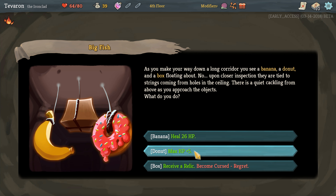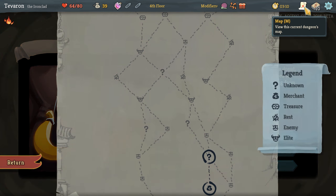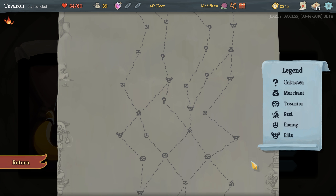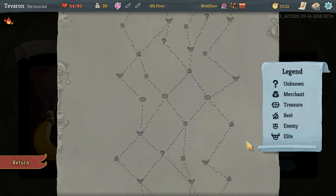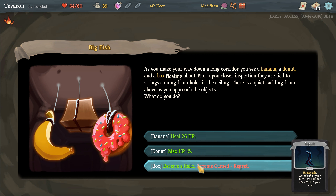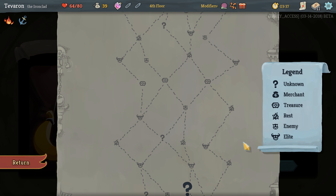We could get five max HP, or we could get a relic and become cursed. We don't have another shop that we can hit — or maybe we do. Actually, we do. I had forgotten we can zigzag back and forth and do that. So I guess we will take the Regrets, and we may have regrets about taking those Regrets in the future.